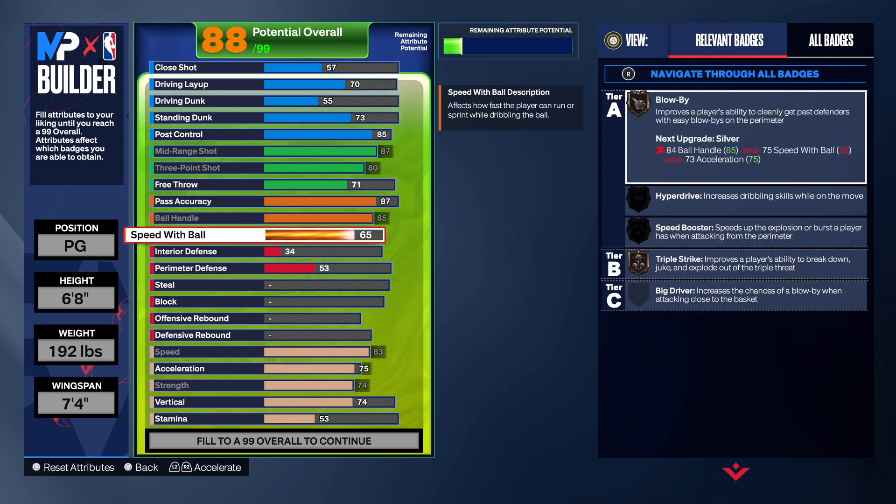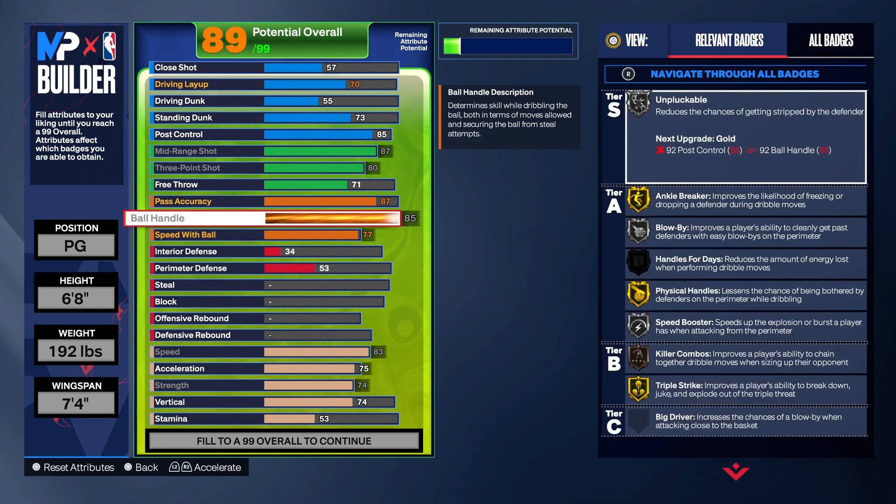For ball handling we have that at an 85. Speed with ball is at 77 — I want to see if I can take it to 75 to try to get that 92 post control. We got gold triple threat, silver speed boost, silver hyperdrive, silver blow-by, and gold anchor break on this build. We also have killer combos. You have some pretty good badges to get past people on the perimeter. An 85 ball handle and 75 speed with ball is more than enough — you can definitely get to the rim with that.